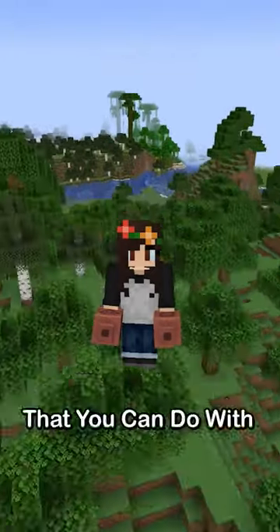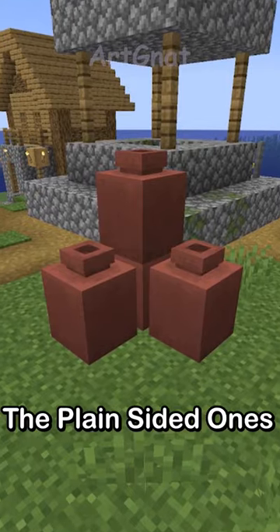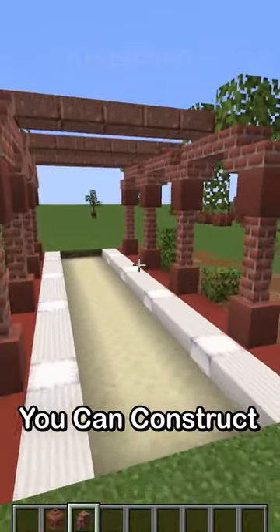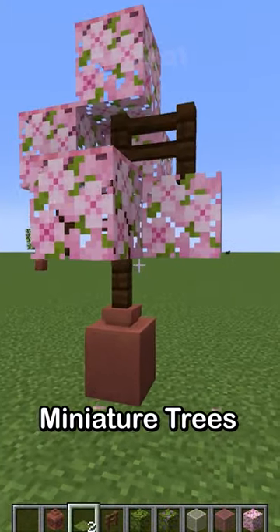Here are some ideas and inspirations that you can do with the new decorative pots in Minecraft — more specifically, the plain-sided ones. You can construct interesting-looking pillars. If you want some foliage in your build, you can make these miniature trees.